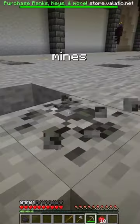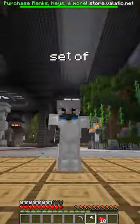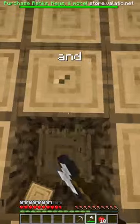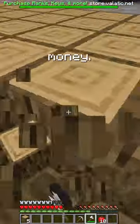Next, grab coal from the stone mines and iron. Then you'll be able to make iron armor. Once you have a full set of iron armor and iron tools, go ahead and begin mining for logs in the wood mine because that's the fastest way to make money.